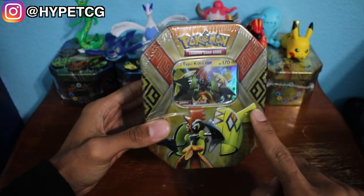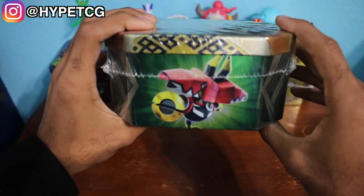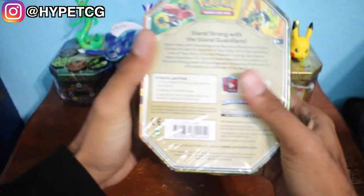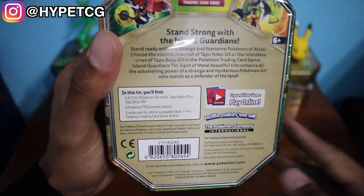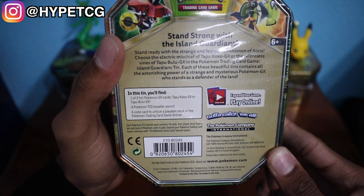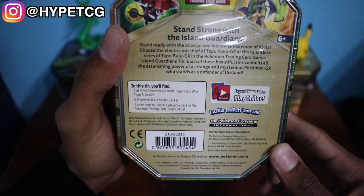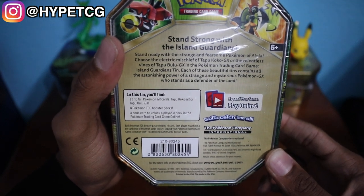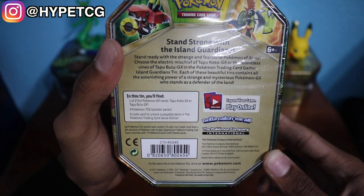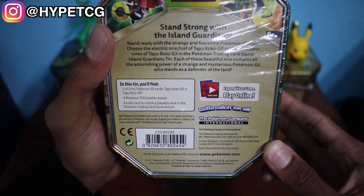This is one of two tins. You have the Tapu Koko one of course and there is also a Tapu Bulu tin. Let's look at the back real quick and see what we will be getting. It looks like we will be getting one of two foil Pokemon GX cards — either Tapu Koko GX or Tapu Bulu GX. Of course we will be getting the Tapu Koko GX. It also comes with four TCG booster packs as well as a code to unlock a playable deck for the TCG online game.